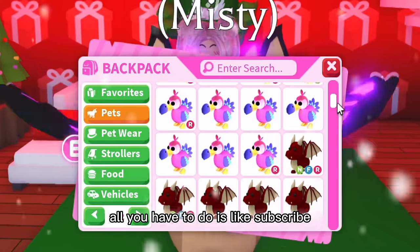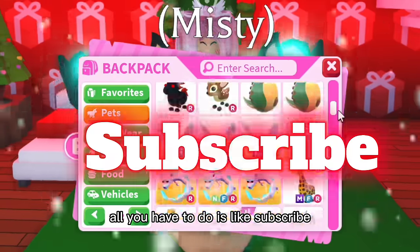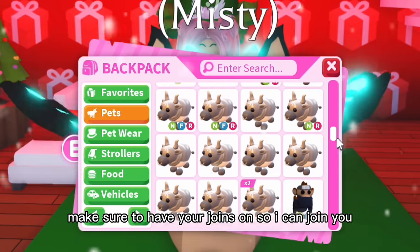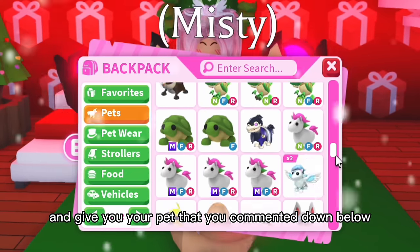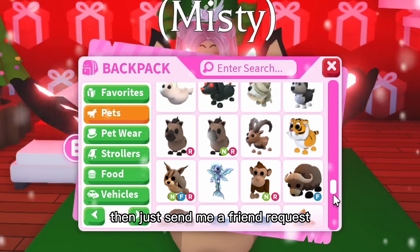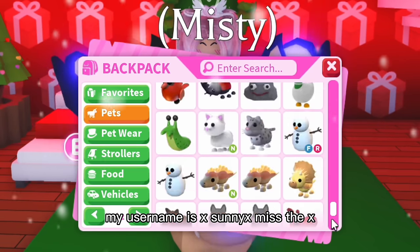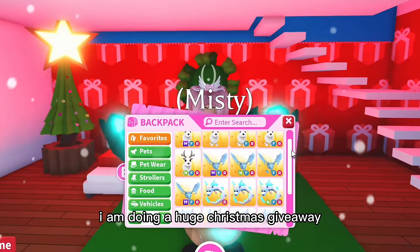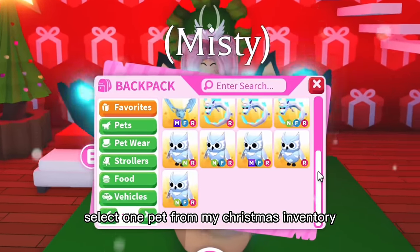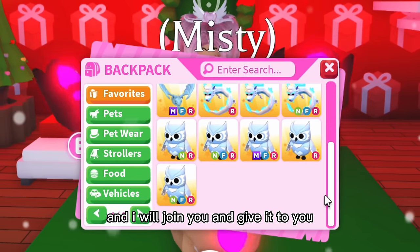Before we get started, if you see your dream pet in my inventory, all you have to do is like, subscribe, and comment your username or dream pet below. Make sure to have your joins on so I can join you and give you the pet. My username is xsunnyxmissyx, and as it is Christmas, I'm doing a huge Christmas giveaway — just select one pet from my Christmas inventory.